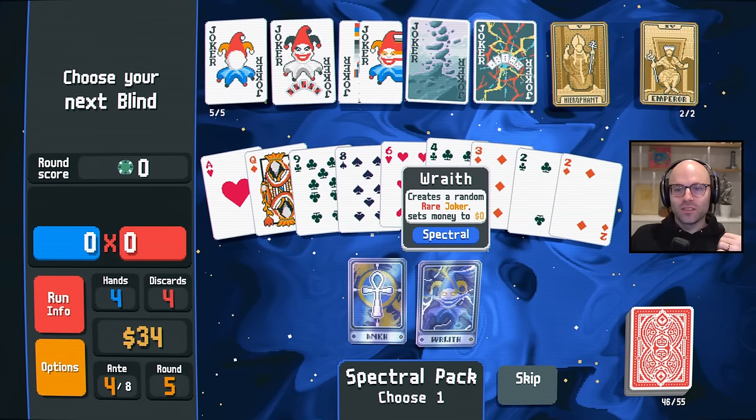I should pay attention to boss blinds if I'm going to take the thing that allows me to re-roll them. I'm just so scared that I'm going to play a hand and it's going to be like 100,000 points and I'm not going to remember how to get my jokers back. Playing a flush sets money to zero — we can get around that. We'll just play like four of a kind or something. Upgrading flush by three levels kind of goes crazy. We really care for a negative joker.